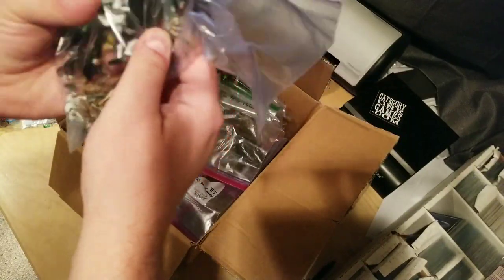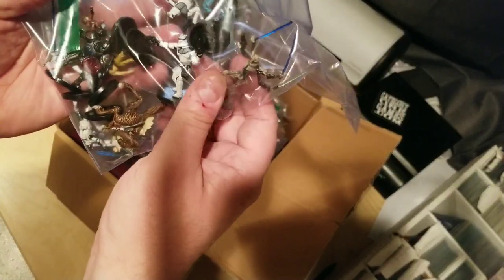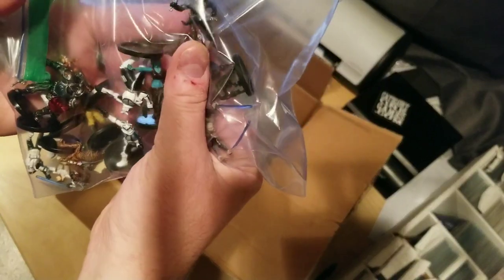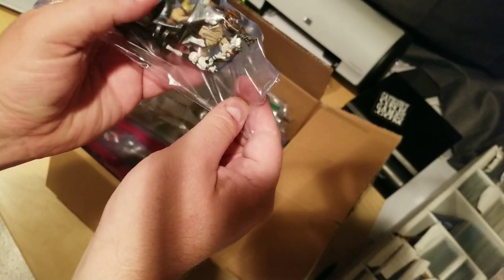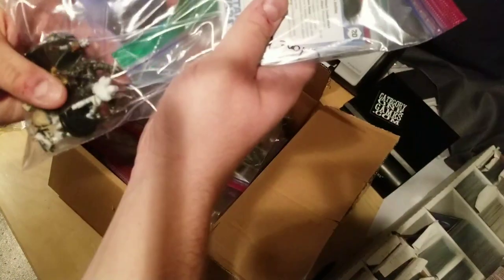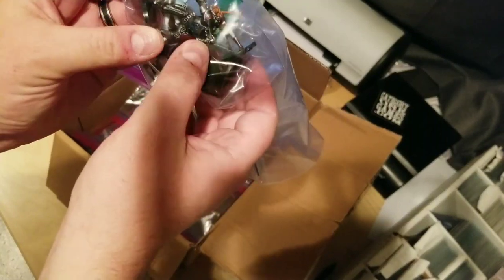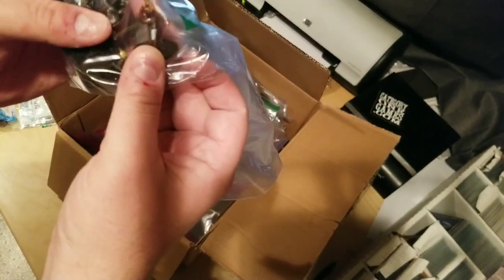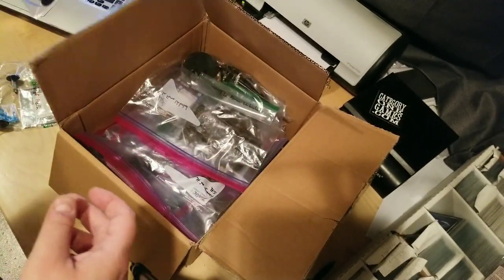We've got all sorts of figures. We got General Grievous right there with all of his sabers and hands. It looks like we got an Anakin in there, we got General Obi-Wan Kenobi right there. Princess Amidala in snow outfit with some big droids. Ahsoka right there. Anyway, we're just pumped to get this in.